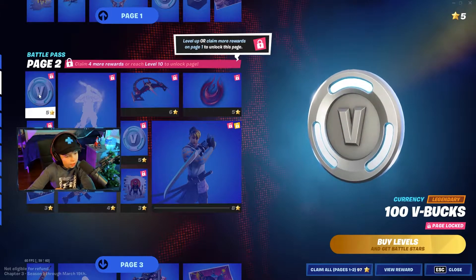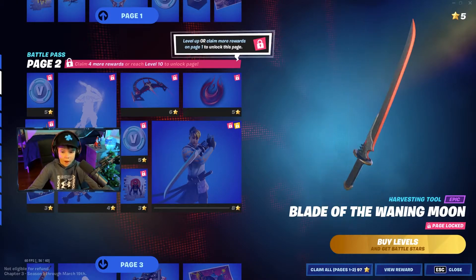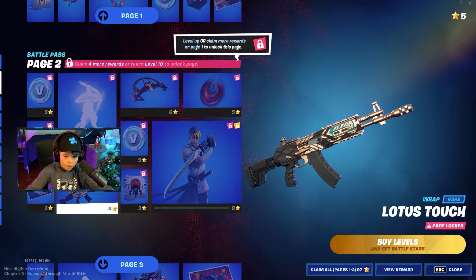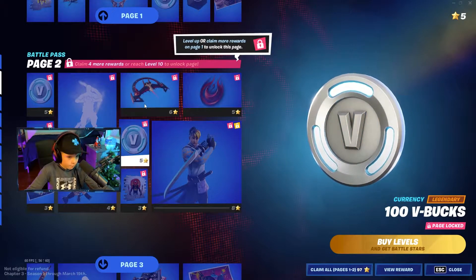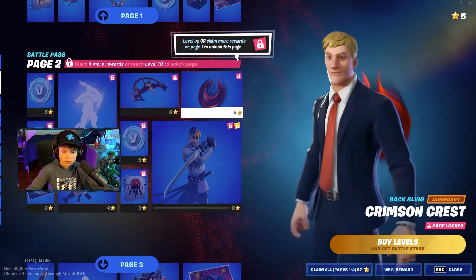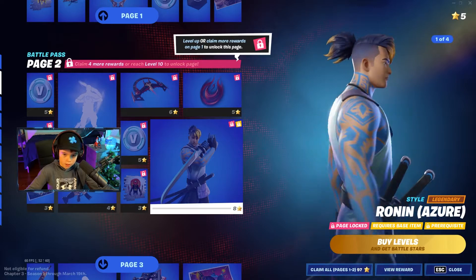Page two has lots of V-bucks — 200 more V-bucks — and then a pickaxe and a loading screen, a wrap, a spray, some more V-bucks, a glider, and a back bling. This looks sick.